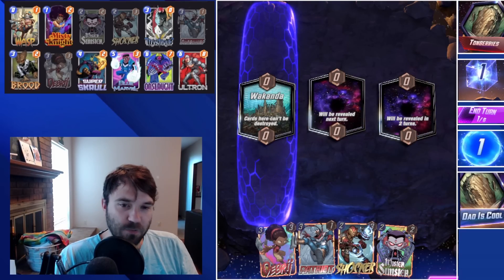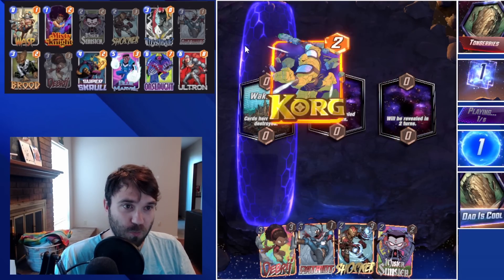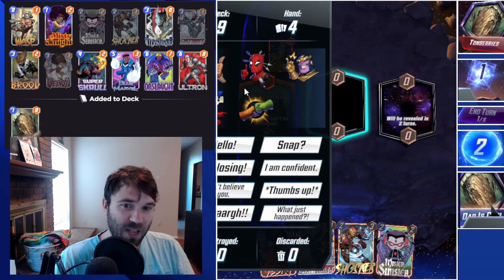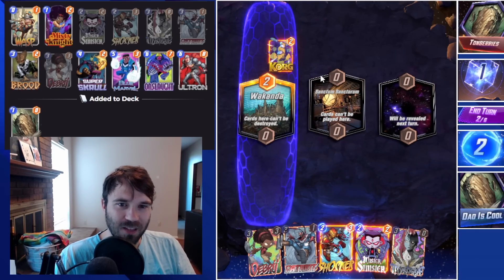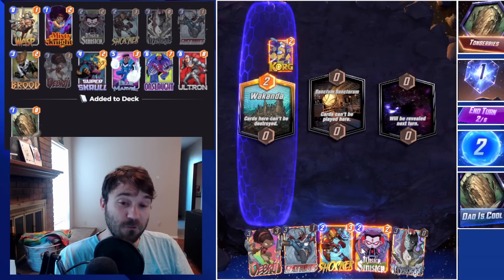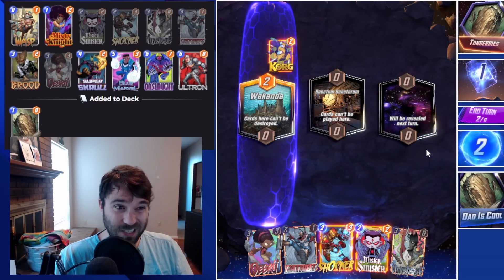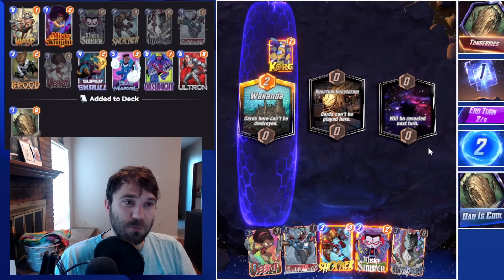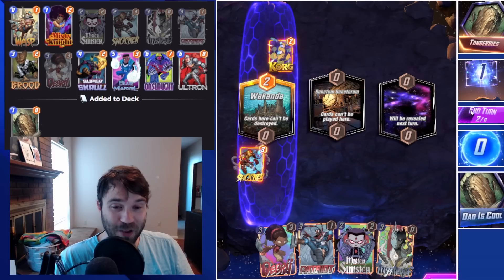First up we have Tonberries. The first location is Wakanda, which will help protect some of our cards. They're running Korg, so this looks like the Hawk package. Let's see if we can outmaneuver and outplay them. The Sanctum Sanctorum is good for us if we end up drawing Ultron — we have a couple of other ways to sneak some power there with our Debris. They may have a Dr. Doom, which we have to respect and look out for.